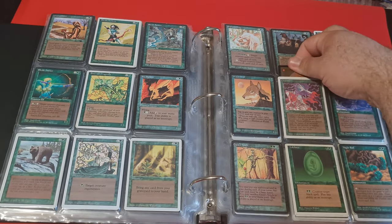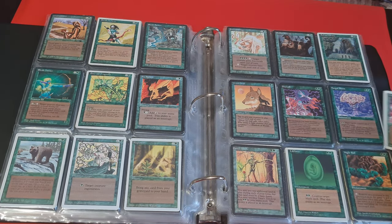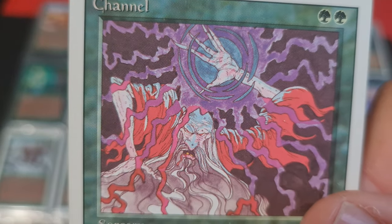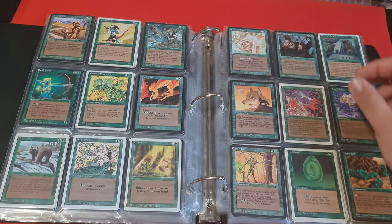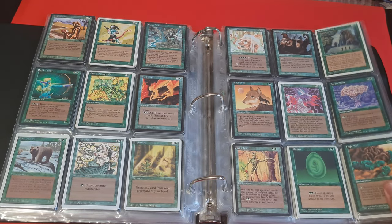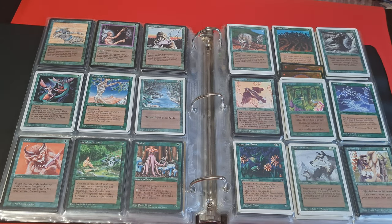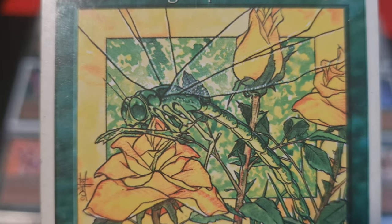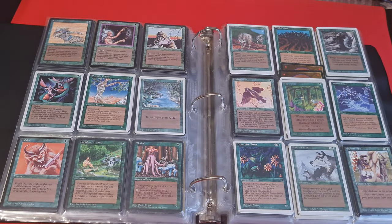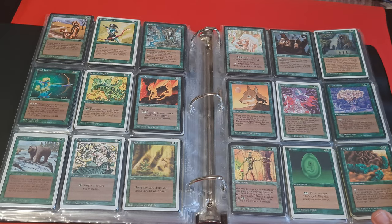We can even talk about Channel — I have a couple of copies. I'm dreaming of making a Channel Fireball deck, but I haven't ever done that. And here, I don't like the Channel picture at all — it does look painful, probably the original intention. Unlike, for example, Emerald Dragonfly by Quentin Hoover — Quentin Hoover is the absolute master of working with color, creating some kind of stained glass aesthetics. His art I only got to appreciate much later; I understood what a genius he is and how he was able to paint his cards.